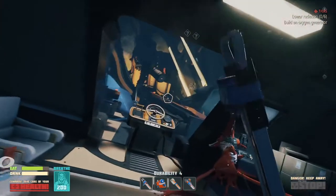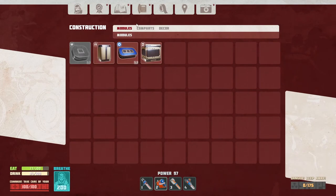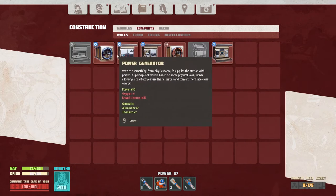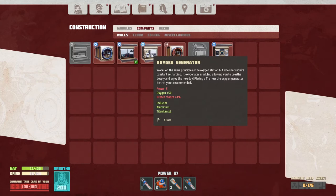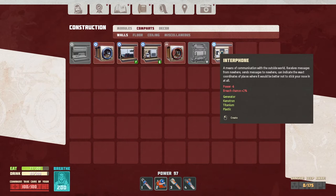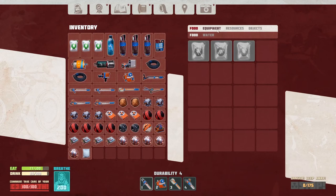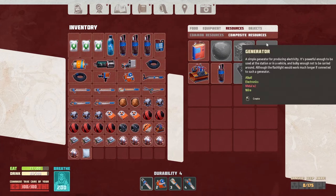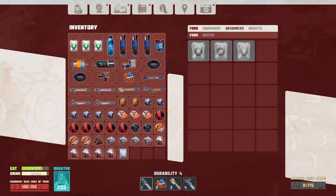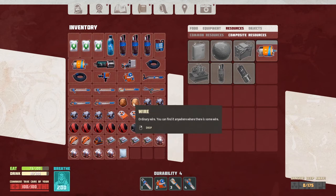Maybe there's some in that pile of electrical tape that's over there somewhere. We've got enough stuff to make the generator, oxygen generator, and an interphone — no we don't, we need another generator for that. Can I make another generator? Get two more metal — I can. Okie dokie, let's get this other generator going. I'm probably gonna not have enough wire now. I'll pick up some wire on the way there if I find any.